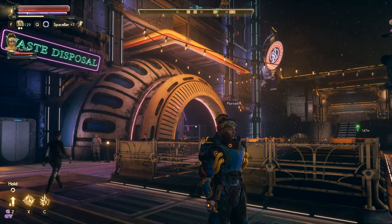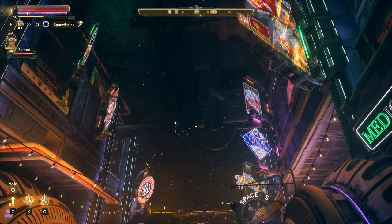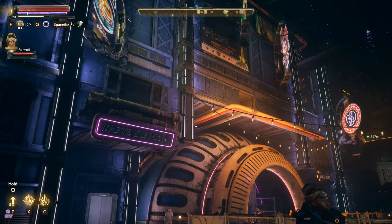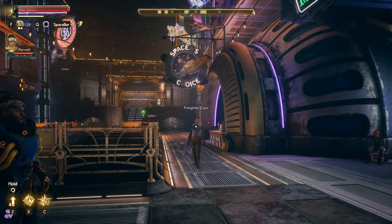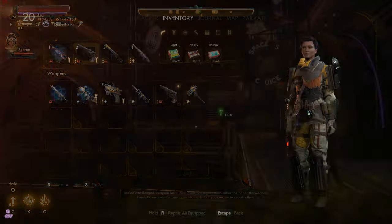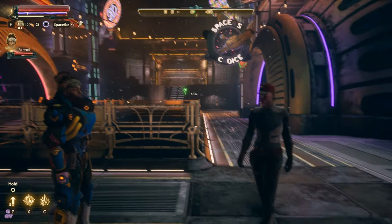Hey guys, this is Gary, welcome back to my game video channel. We're back in The Outer Worlds on the Groundbreaker. At the end of the previous episode I had a lot of stuff in my inventory and came here to break it down and sell what we didn't need. We're down to 144 bits — not great, but at least it's not 240.